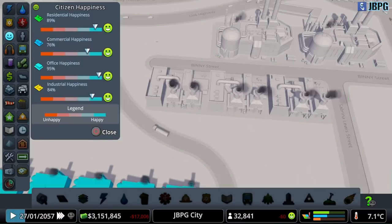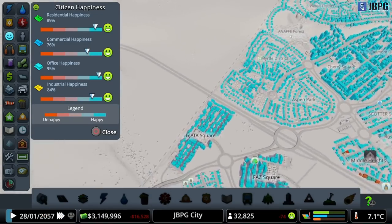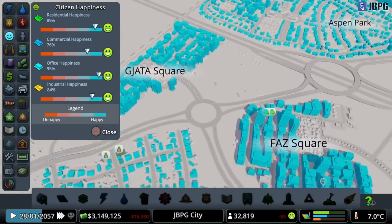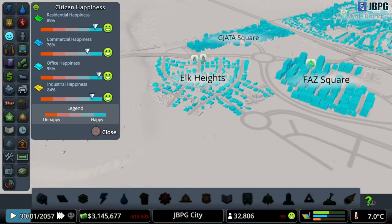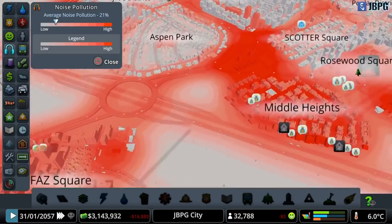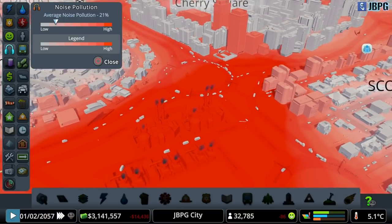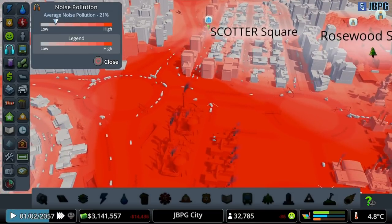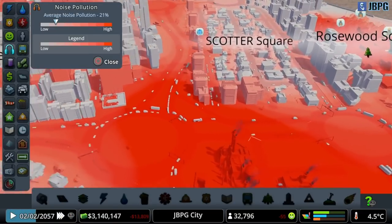We're okay at the moment, not getting any issues there. General happiness overview: commercial happiness isn't great at 76%, industry happiness isn't great either at 84%, residential is at 89%, offices are really happy at 95% - that's good. You can see the really noisy areas are all focused around here where there's a lot of traffic. We can try reducing some of the traffic noise a little bit by putting in soundboards on some of the roads.